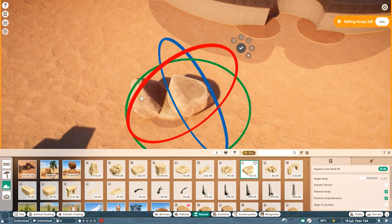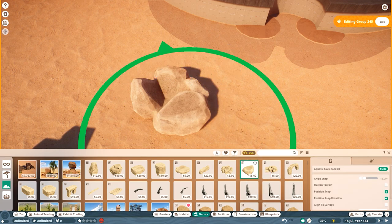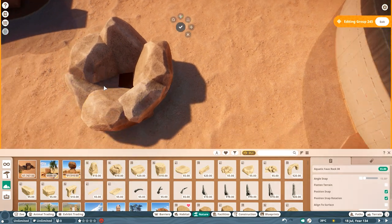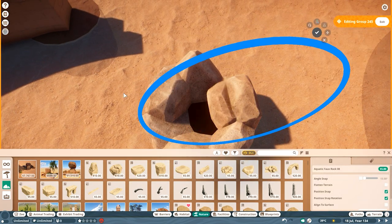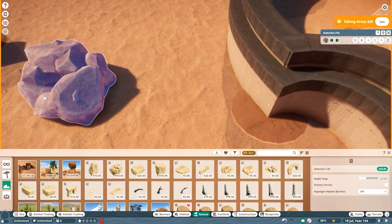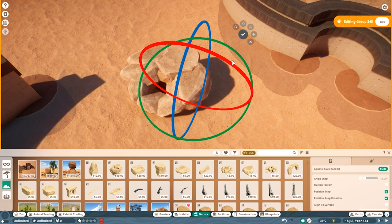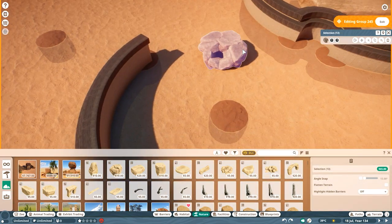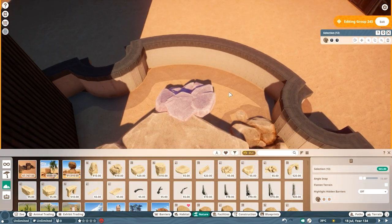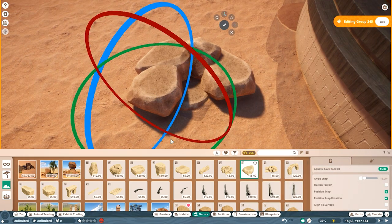Even if you want to build a realistic burrow or den, and even if the hitbox wasn't blocking that, you can't really build it because the terrain tools in Planet Zoo 2 can be precise but not to the point of building an actual burrow. You can build a den with the terrain tools, but then you go back to the hitbox problem — the animal isn't going to be able to use it, or it ends up being a ridiculously oversized den for something like a Chinese pangolin.